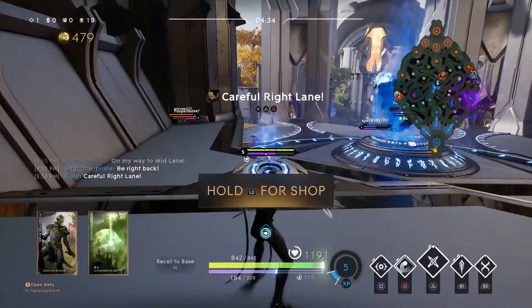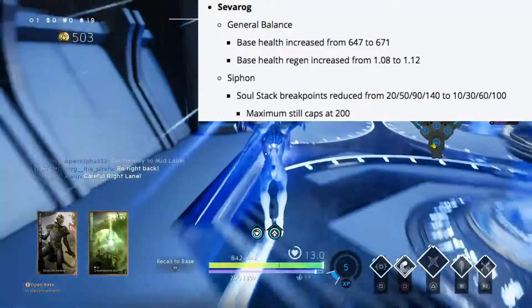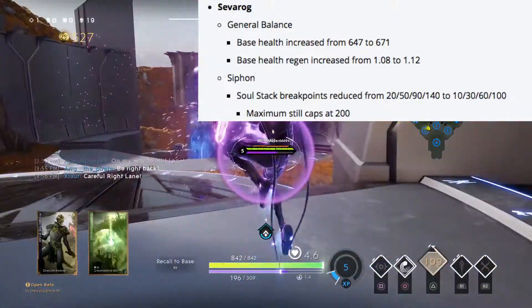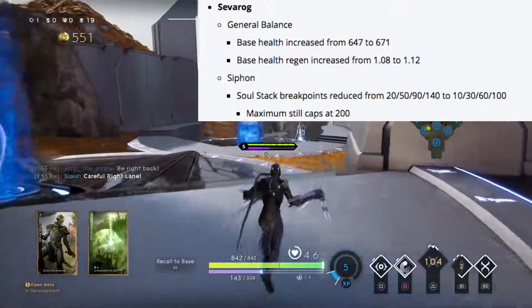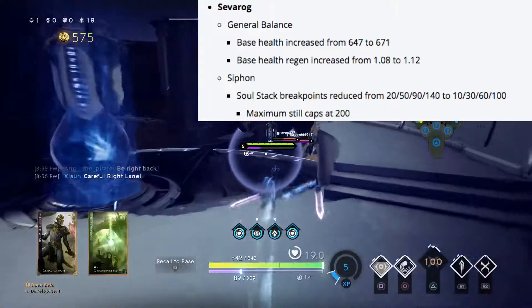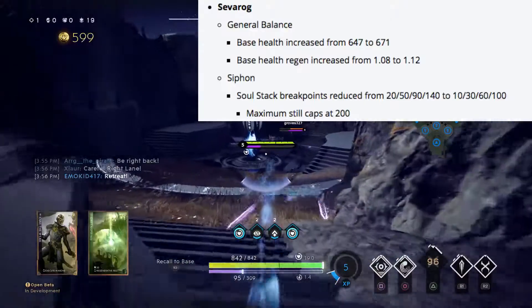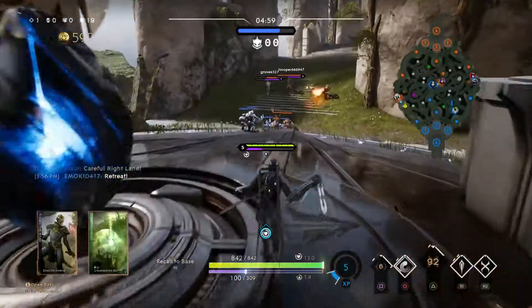Sevrog is getting some much-needed love. His base health is being increased from 647 to 671, his base health regen is being increased from 1.8 to 1.12, and soul stacking is being reduced from 20, 50, 90, and 140 to 10, 30, 60, and 100. He still caps out at 200 souls, so I think he will be a much more viable hero in the future.